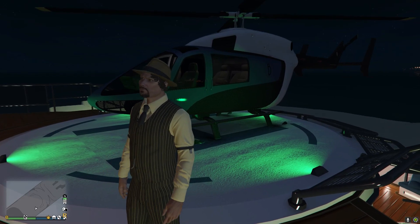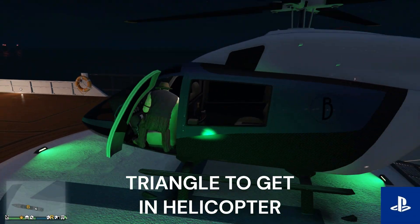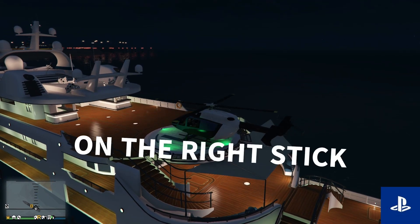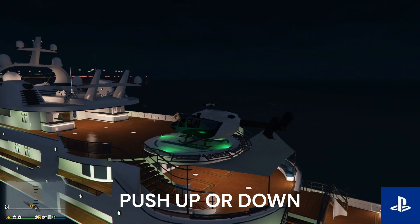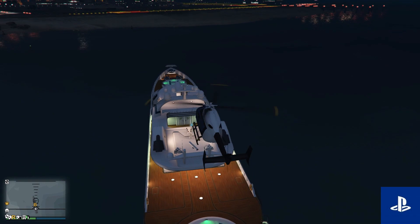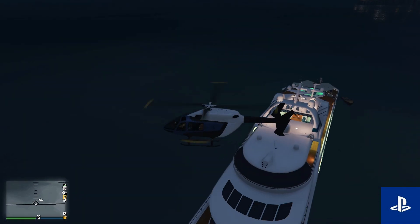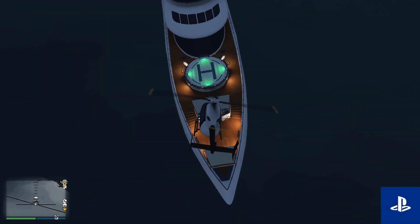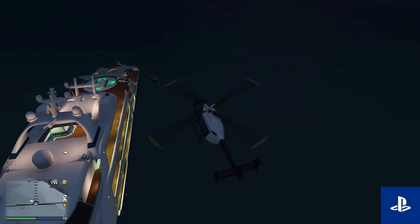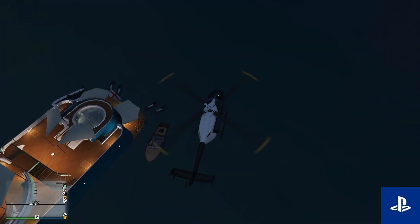Moving on to PS4. To get into the helicopter, press triangle. To go up or down, use the right stick by pushing up or down. To control the speed, press L1 and R1 — press L1 to slow down and R1 to speed up. Press L2 to move left and R2 to move right. Press triangle to switch between camera views and press X to fire the helicopter's weapons.